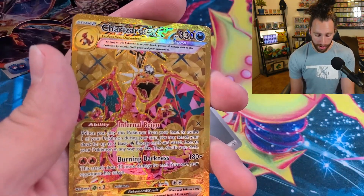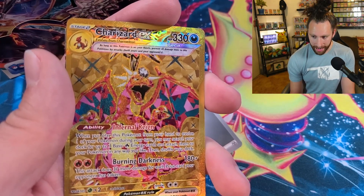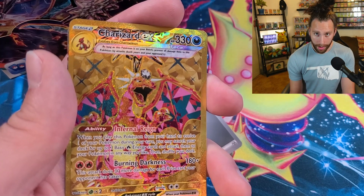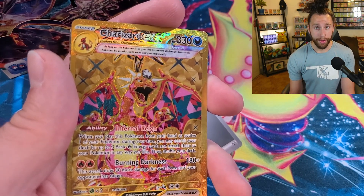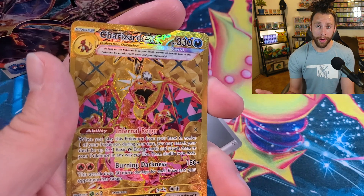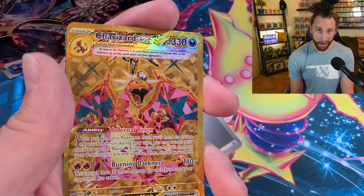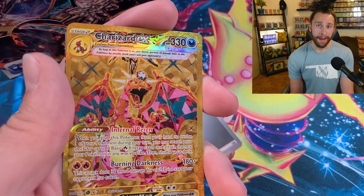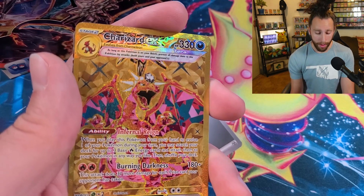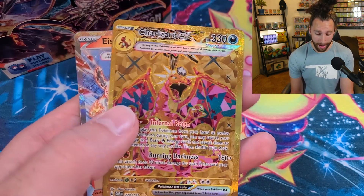Charizard EX is a collectible card — especially this gold one — and it is also very playable. It has the Infernal Rain ability: when you play this card from your hand to evolve a Pokémon, you get to search your deck for three Fire Energy and attach them to your Pokémon in any way you like. Then there's Burning Darkness for two Fire Energy — 180 plus 30 extra damage for each prize card your opponent has taken — which makes it super viable in the late game as well as the early game.